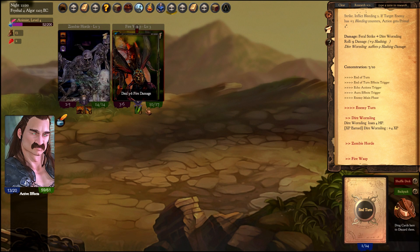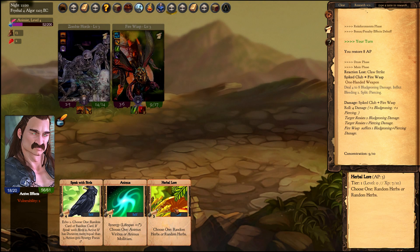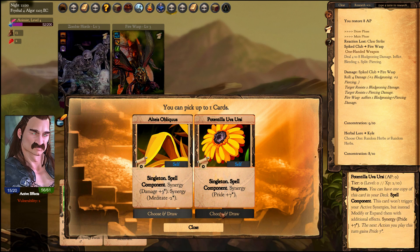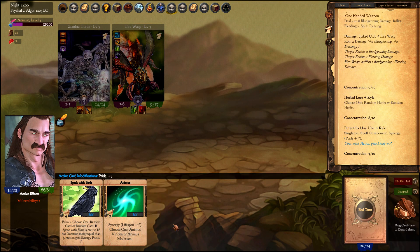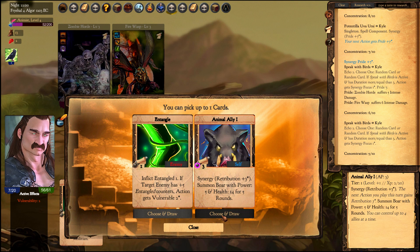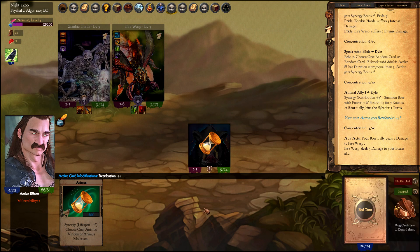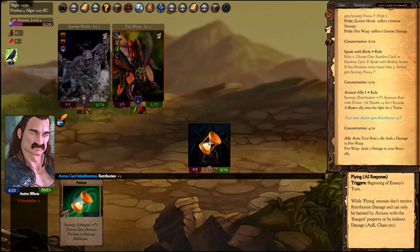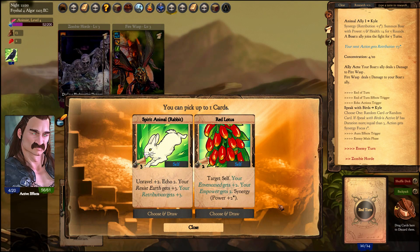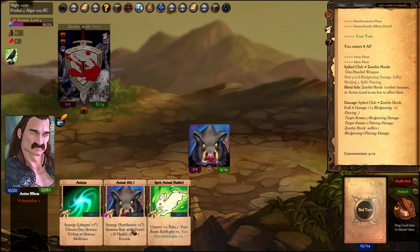This fire wasp, if we don't kill it, will take flight next turn and only our allies will be able to harm it, because Lycanthropes don't have many ranged cards — they do have some vines. The only way to damage this fire wasp when it takes flight is with allies. Lycans have many allies — not just wolves, you get even more down the road.